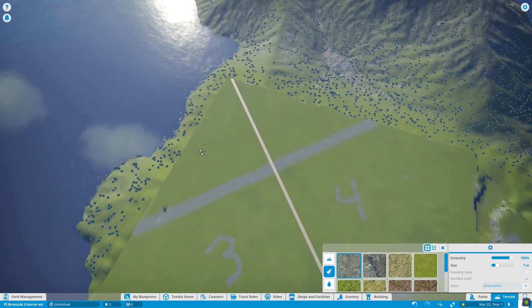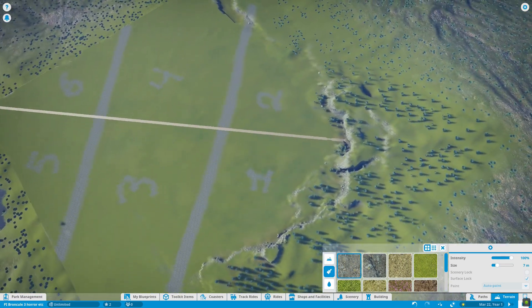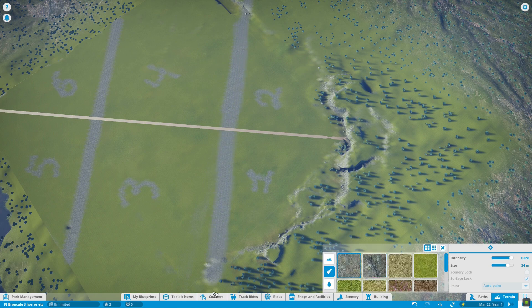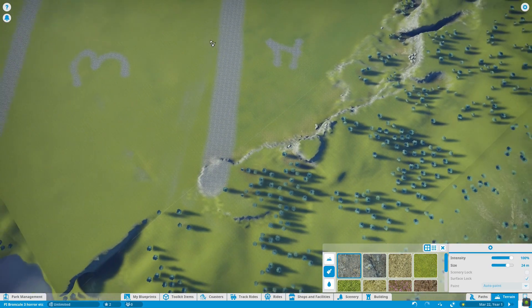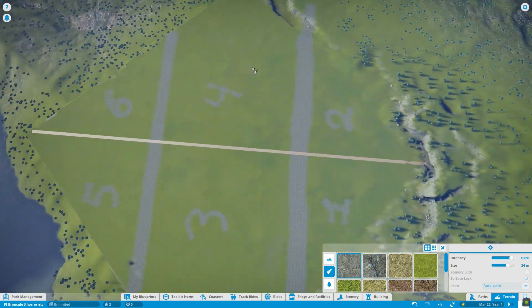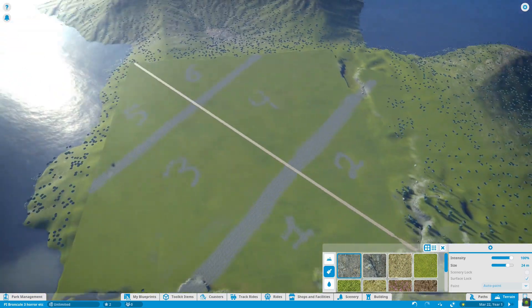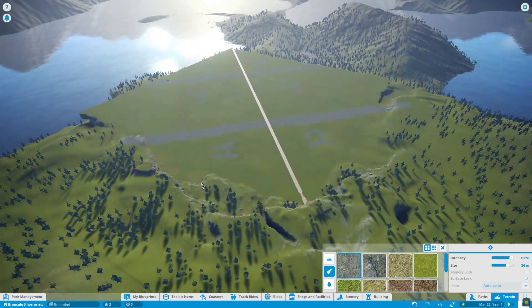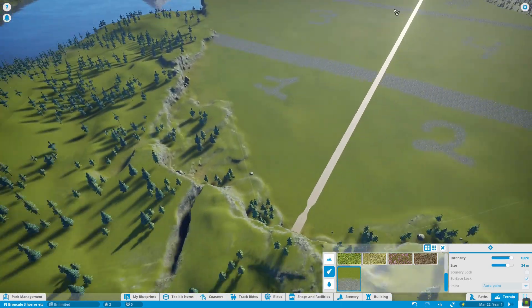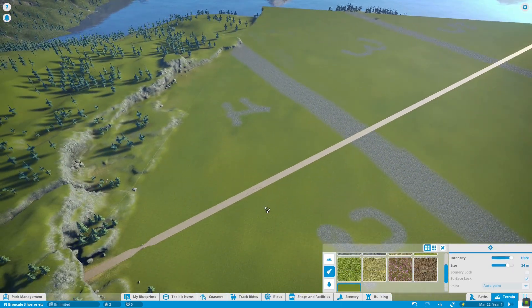In order to make Pure Imagination, I have 24 themed lands. In order to be able to build a park of that size, it is going to span over four maps and three video games and possibly more than that. The majority of the work for the park will be done in Planet Coaster. However, there will be live animal exhibits, so for that we'll be using Planet Zoo and Prehistoric Kingdom, and possibly Jurassic World Evolution 2 down the road, depending on the selection of dinosaurs.